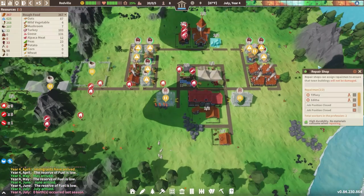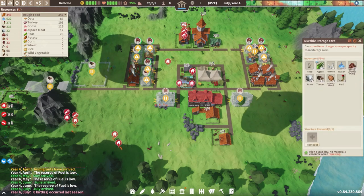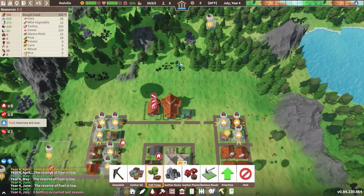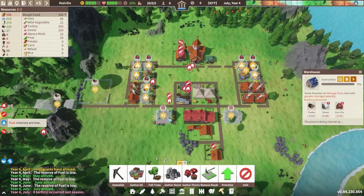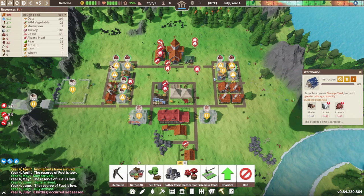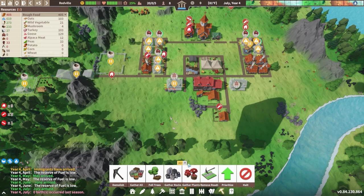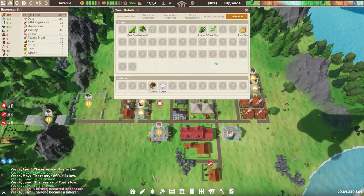Anyway, we're just trying to get our stuff set up. We got a house repair shop built to repair people. We got a builder. It looks like we are getting close on storage space - 55. We're doing the same thing as last episode, just grabbing the trees as they come up, gathering all the plants, collecting the rocks. We should be able to get into the warehouses action from last episode. There's a couple iron close by, let's get that gathered up.